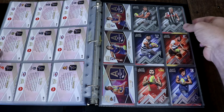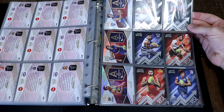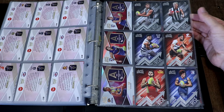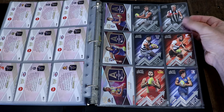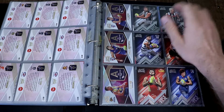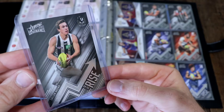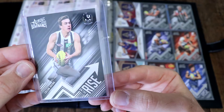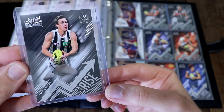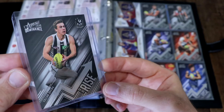So I ended up buying this Josh Daicos On the Rise, and Jaden Stevenson came along with him. And I also picked up this Callum Brown On the Rise for pretty cheap. I'm happy just trying to pick up what Collingwood cards I can from Dominance whenever I see a bargain.